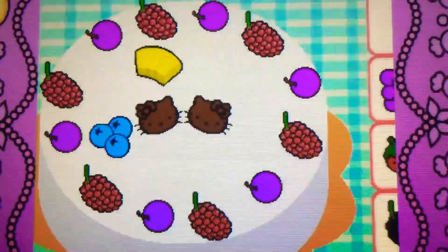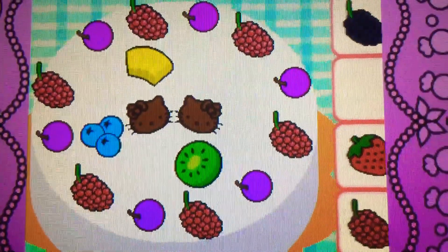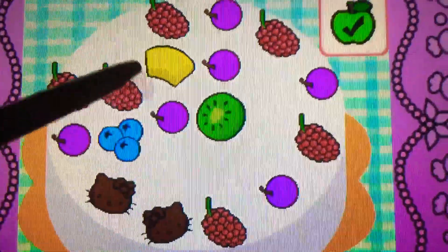It's yellow. Drag the kiwi on top of the... Cool, it's kiwi. It's green. It's bonus time! You can drag to rearrange the toppings. Tap the check mark when you're finished.